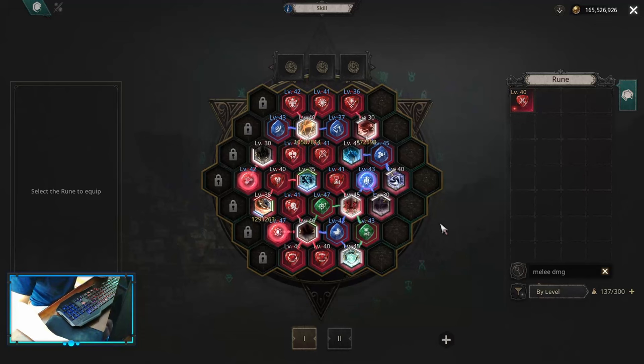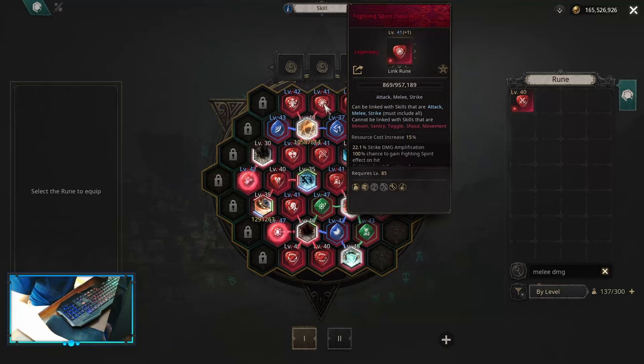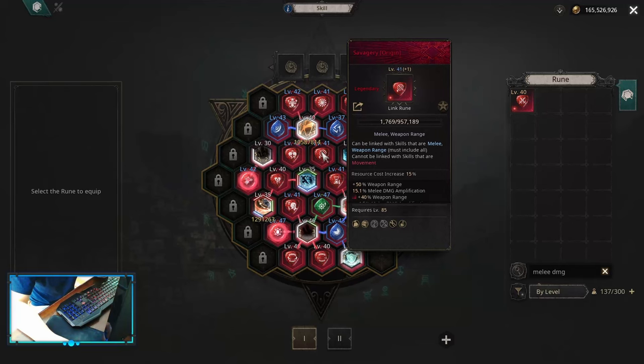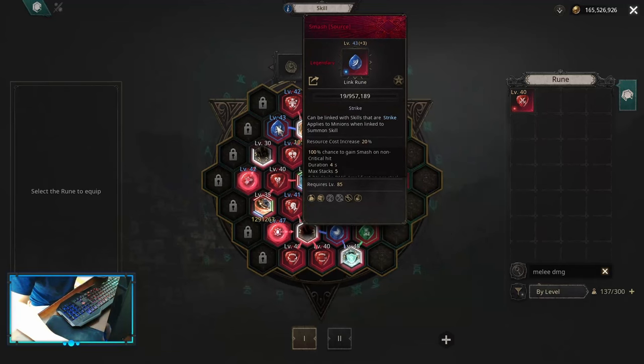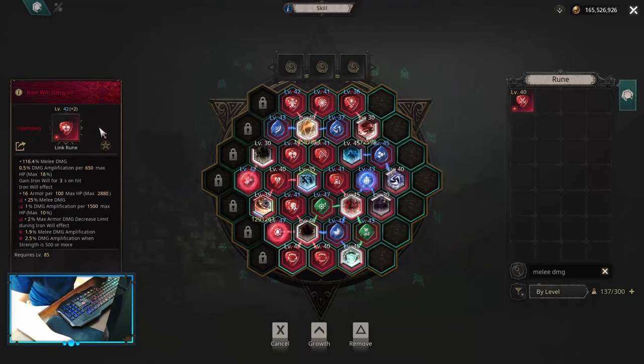For the later skill board on a maximize build, on combo you want to awaken it to origin, warrior shell into source, fighting spirit into source, persistence into origin, savagery into origin, iron will into origin, and smash into source. You can swap iron will for melee damage amp if you don't have enough HP or strength, but remember melee damage amp requires the combo to be awakened to origin to apply status effects. You can also use grip strength, though be careful not to lose too much hit rate with it.